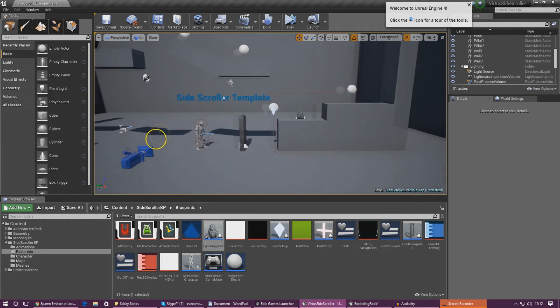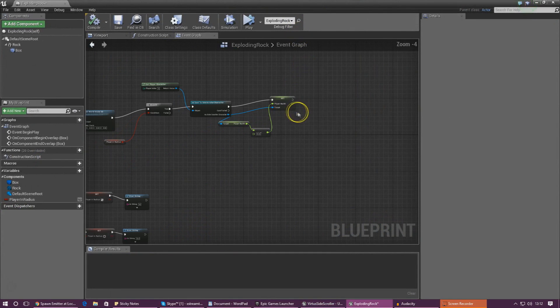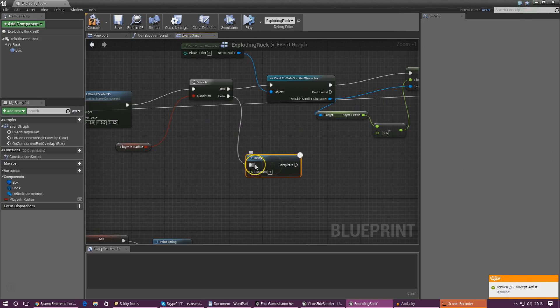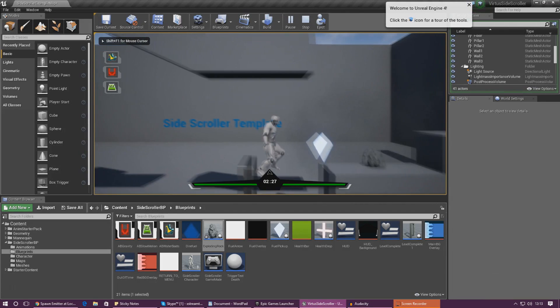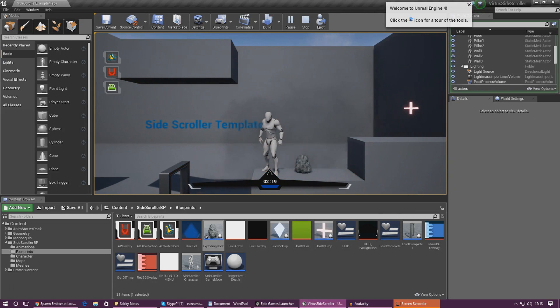Compile and press play — the explosion goes off but it only goes off once so we can't really test it. For testing purposes I'm going to add a delay with duration set to 2, then drag this all the way back to the beginning so it starts the whole process again and the explosion keeps going. I also need to add another delay for when the player isn't in the blast radius, and drag that back to the beginning as well. Compile and press play — the explosion keeps firing, and when the player gets in the radius you can see it's taken half the health.